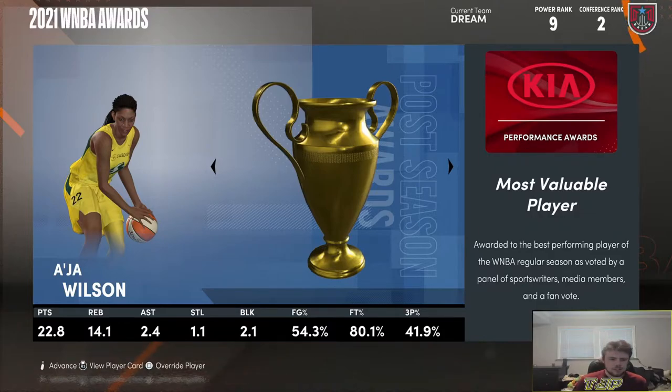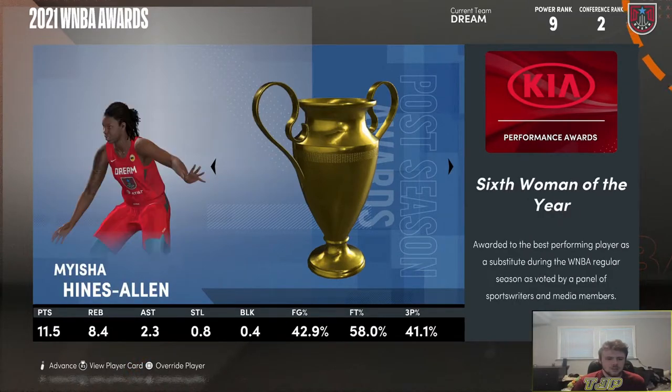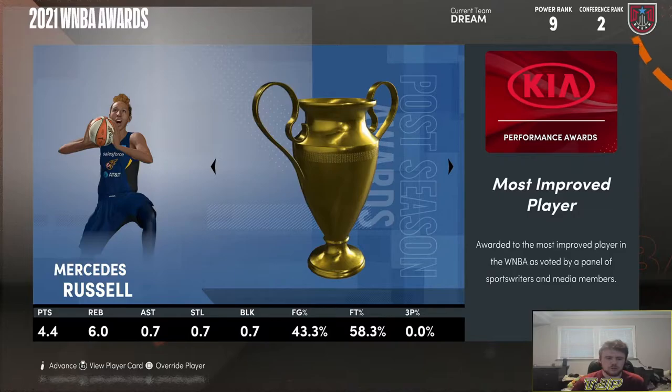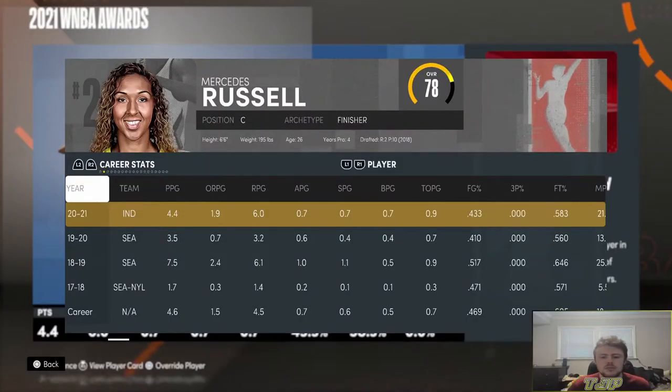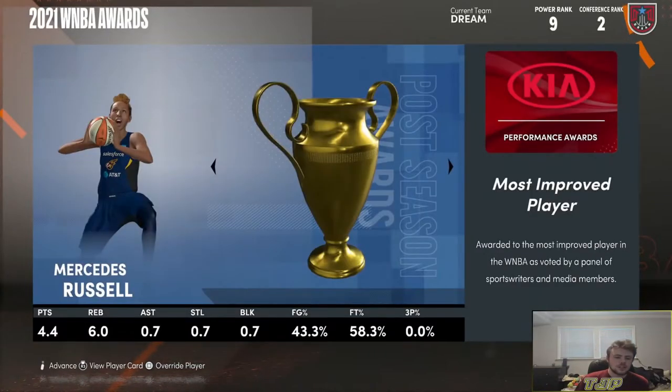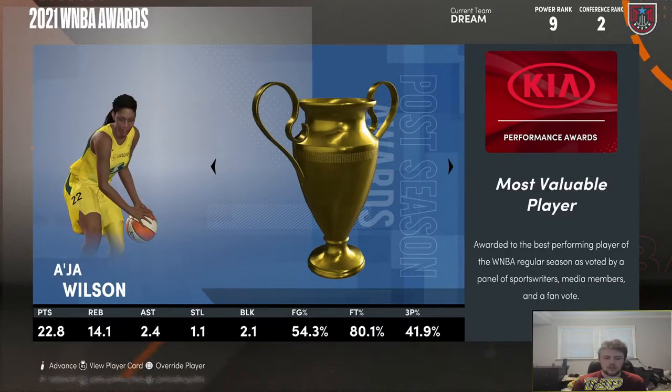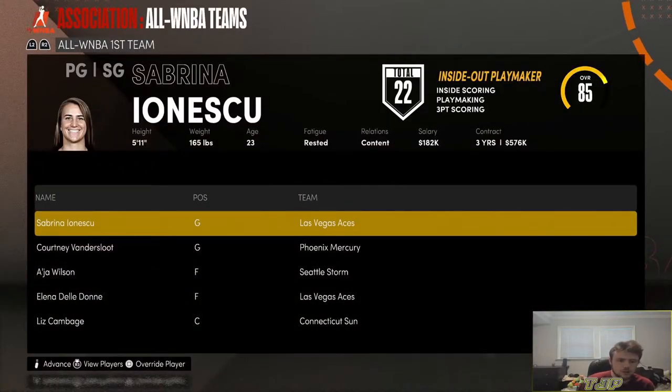Asia Wilson was the Most Valuable Player — 23 and 14, very efficient, and she's on the Seattle Storm. Myesha Hines-Allen on the Dream won Sixth Woman of the Year — wouldn't expect anything less. Brittany Griner is Defensive Player of the Year on the Los Angeles Sparks. Mercedes Russell was Most Improved Player, Cheryl Reeves was Coach of the Year. Let's take a look at the All-WNBA first and second teams.